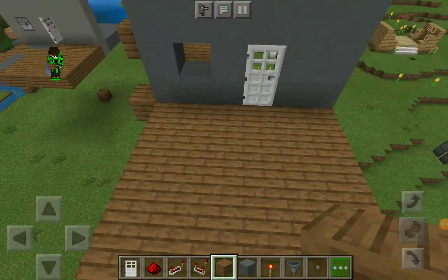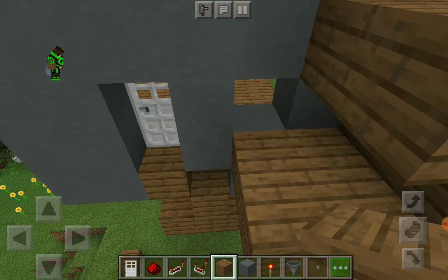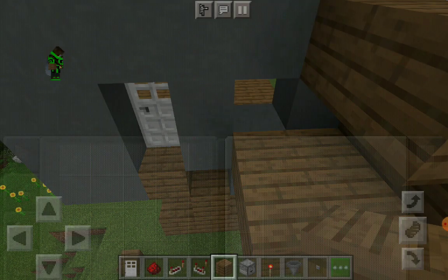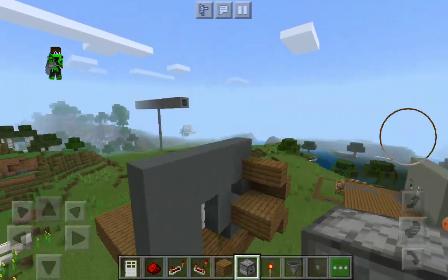Welcome back to a brand new Minecraft video. In this one I'm going to show you how to make a simple automatic key card door. I already placed the block — here's how you place it so your backside will look like this.